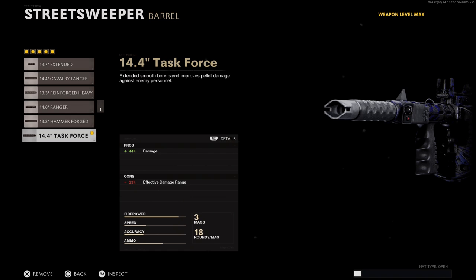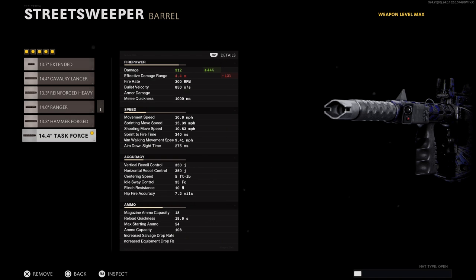Next for our barrel, go with the Task Force for the added damage. I would avoid any of the barrels that buff the fire rate on this map, simply because even when this thing is packed, the reload speed with Speed Cola is still pretty slow, and there are a lot of corners you can get trapped in without having a full mag.